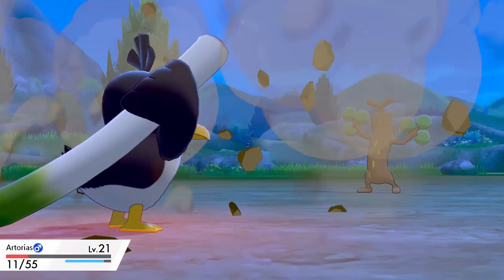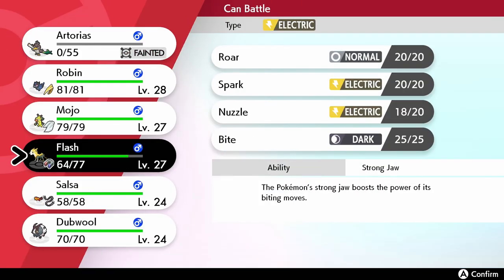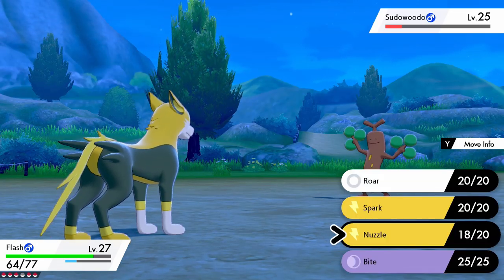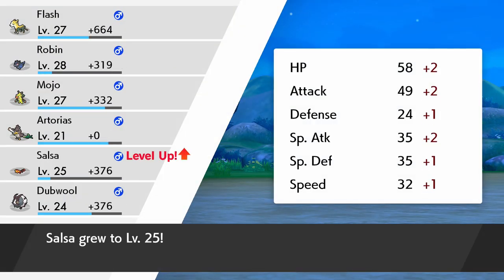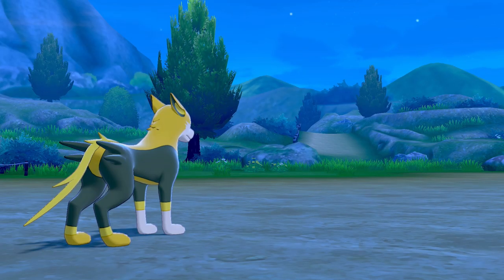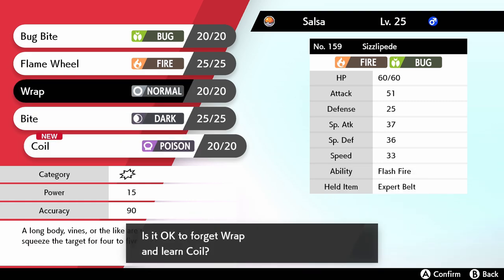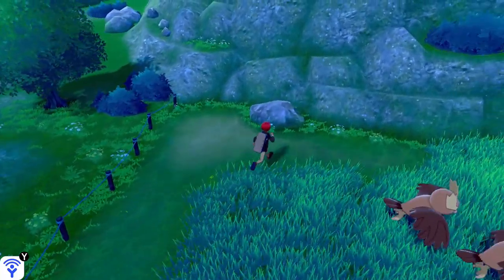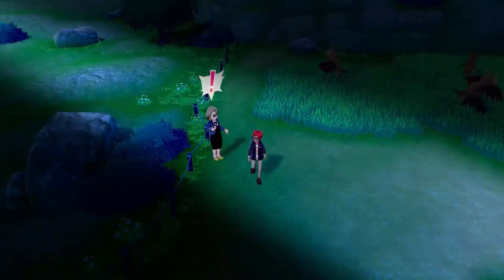Sudowoodo breaks out on the first try — are you serious? After all that work, I knew I should have just taken it out for the experience. Flash is learning Strongjaw? Did not know that. Maybe we can get in a Nuzzle and paralyze it to make it easier to catch, but that Nuzzle takes it down. Artorias isn't even going to get the experience now because he fainted. At least Salsa gets a level up and is learning Coil, which raises attack, defense, and accuracy — definitely better than Wrap. Let's teach him that. Almost missed that hidden item — a PP Up.